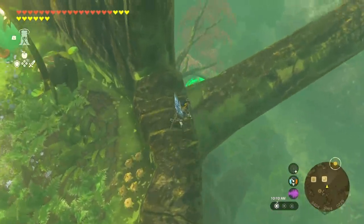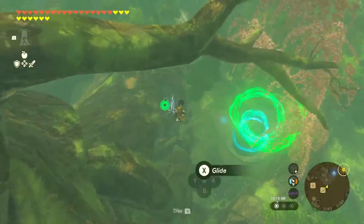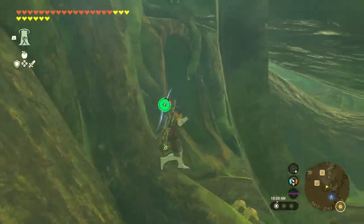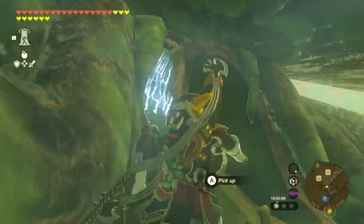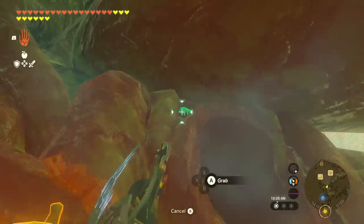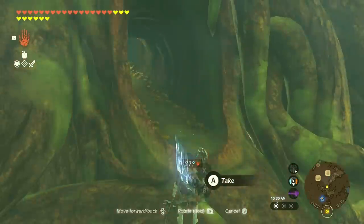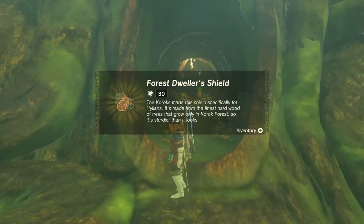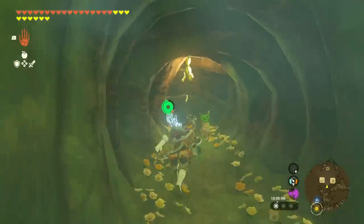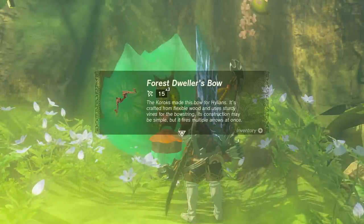You don't have to get the shield if you don't want to. If you do want it, fall down toward the shrine — the Forest Dweller's shield is supposed to be under the Deku Tree's face, and if you look above the hole you can see it sitting right there. Note that none of these weapons or the shield will spawn unless you talk to Walton first. If they're not there, talk to the Korok — don't try to skip it.